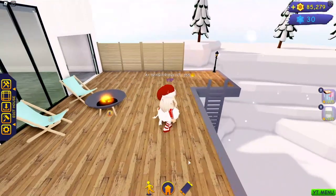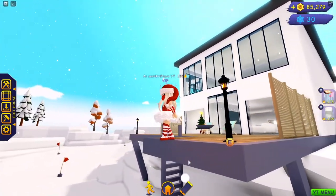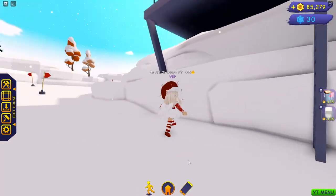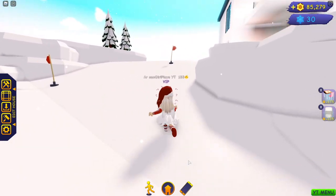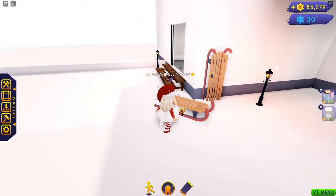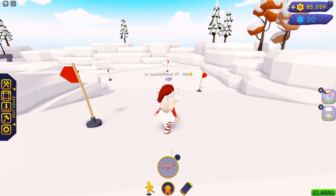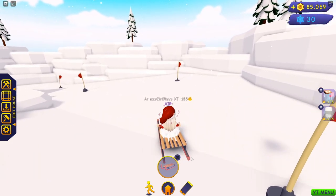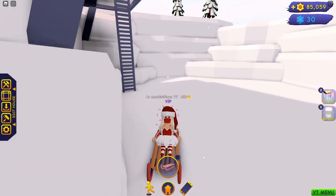You guys are going to die. I have to show you the best part right now — I'm not even saving it for last. Look at this: we have our very own ski hill and mountains! It is so insane. And we're even provided with our very own sleds. We can actually ride these sleds down the hill. I'm going to hop on and show you. We're going to go sledding! Who would have ever thought this would be in one of our houses in Club Roblox?